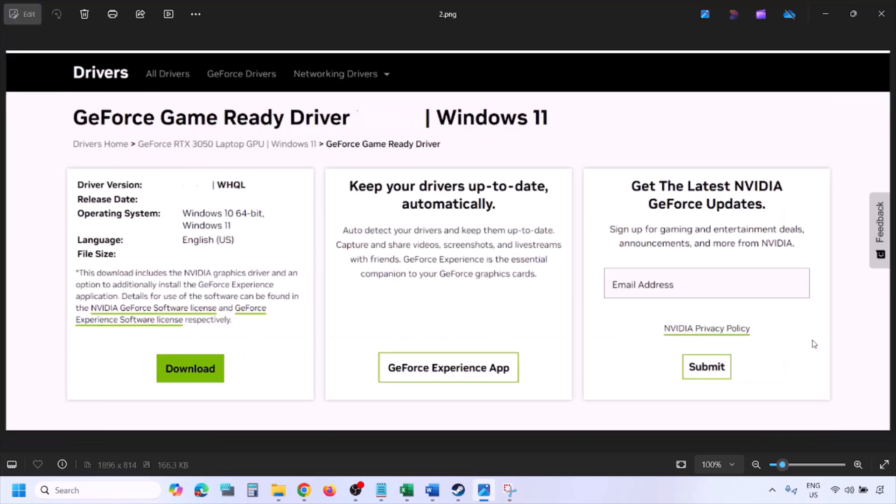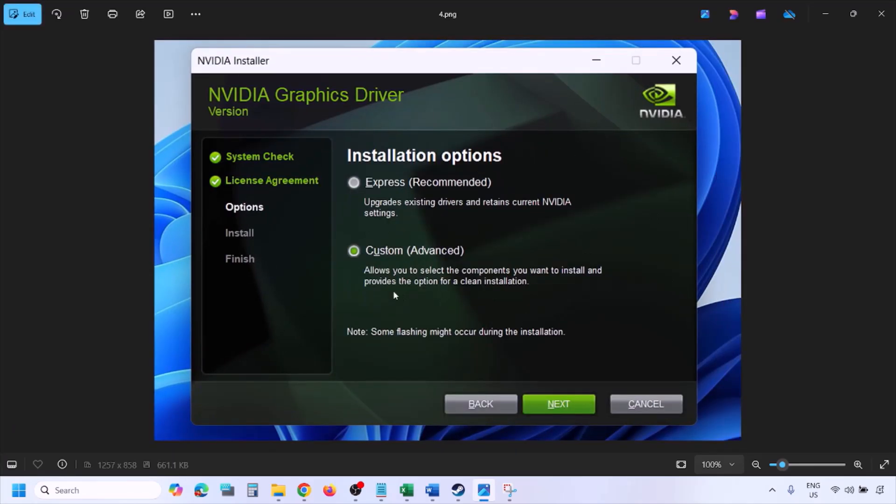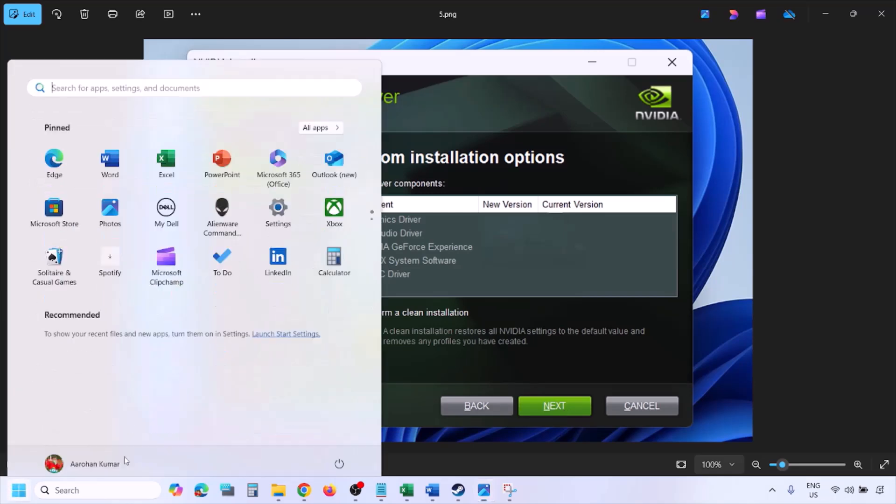Click on View, then click Download and let the download complete. Once done, run the exe file. Click Agree and Continue, then select the Custom option — by default Express is selected. Select Custom and click Next. On the next screen, put a check on the box which says Perform a Clean Installation. Make sure you check that box, then click Next and let the installation complete.